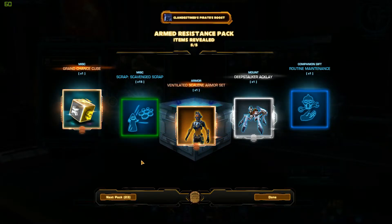Chance Cube — I'll probably sell that. I really don't keep those. Oh, I got another one of those guys. Wow, and this is pretty cool — I got the ventilated scalene armor set. That's actually kind of neat looking.